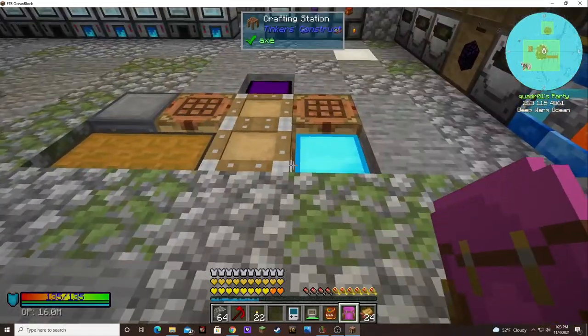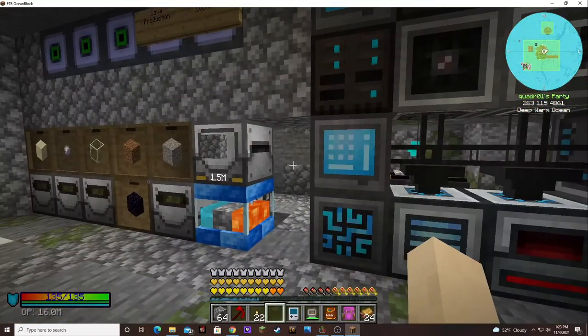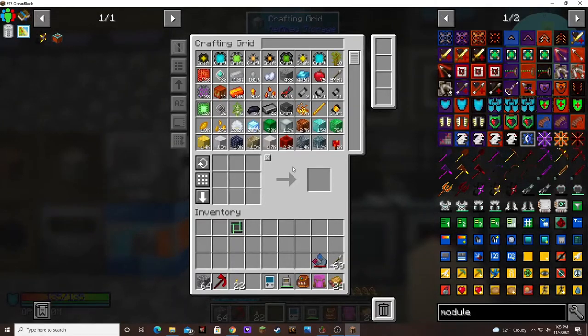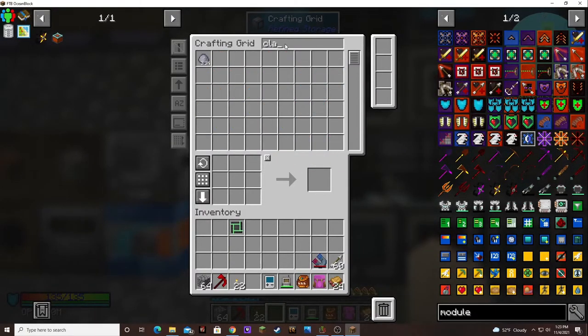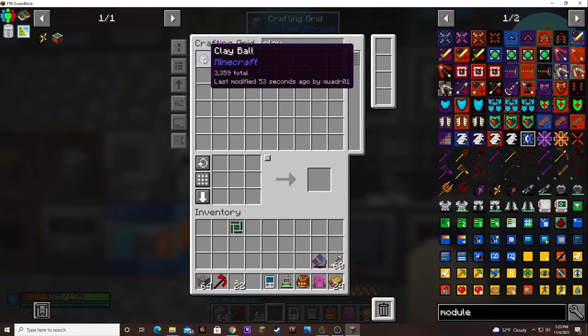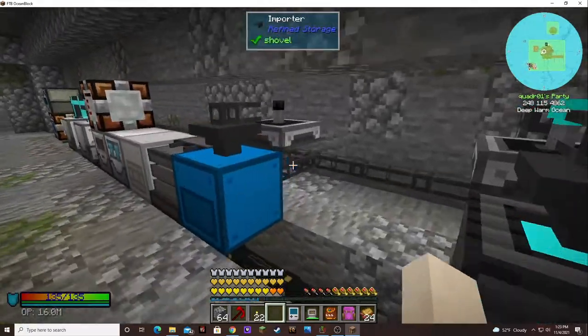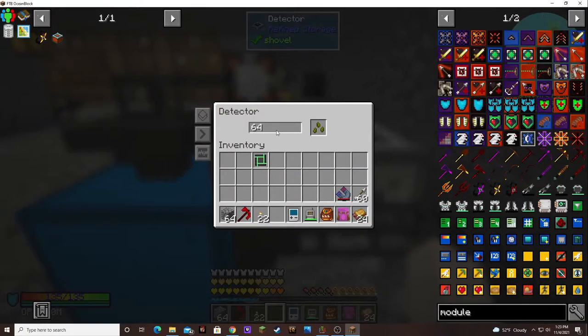I don't know what to do with this draconic core, so I'm going to put it in here. How much clay do we have in here now? If I tell it not to go below 1,500... actually it would be about 1,800. Let's do 1,800.